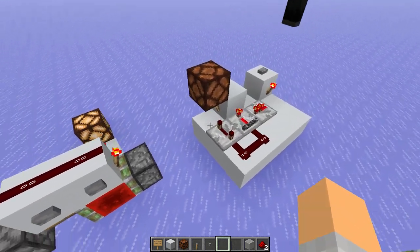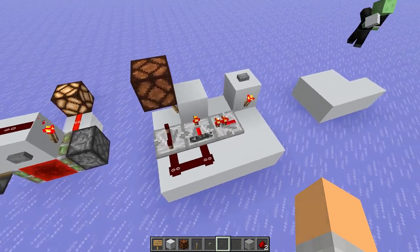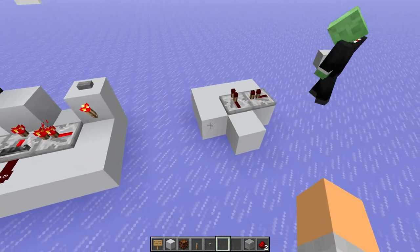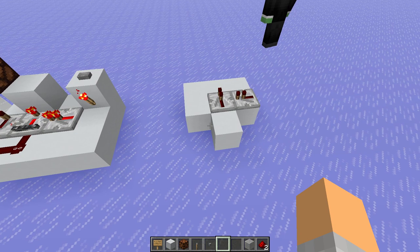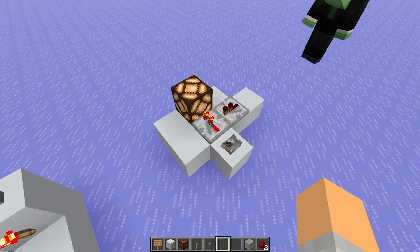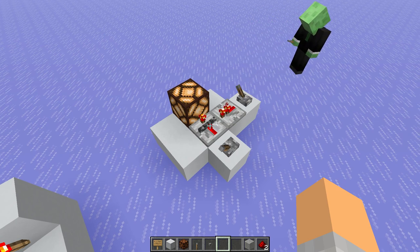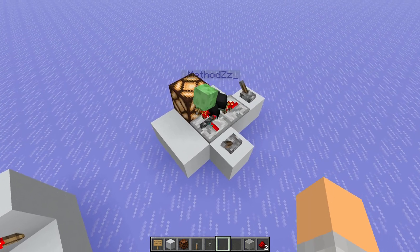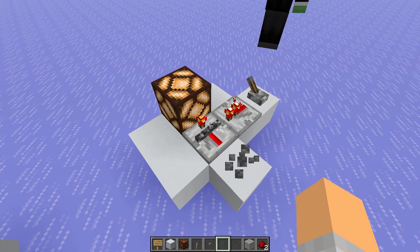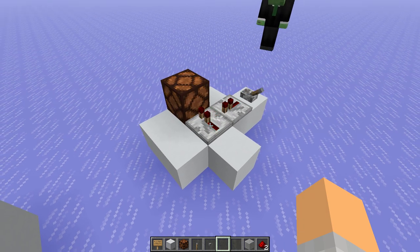Here we have a repeater locking-based one. Maybe we should also introduce repeater locking. Let's say we have a repeater here with a lamp and we just power it — it just turns on. Now, if we feed another repeater into this repeater from the side — it has to be a repeater — and we power this, you can see this turns into this bedrock texture here. It means this repeater is locked. If I turn this off or just remove it, it will still stay on. That is the basic tutorial of repeater locking — you can lock a repeater in its state.